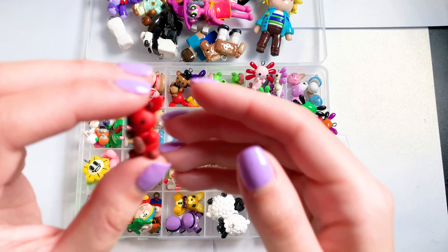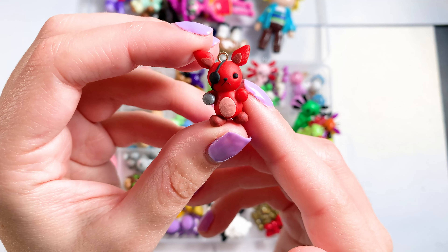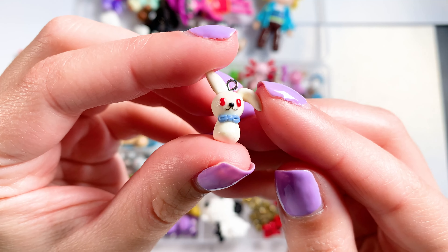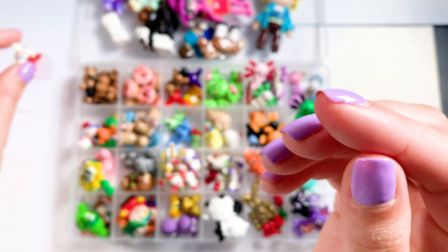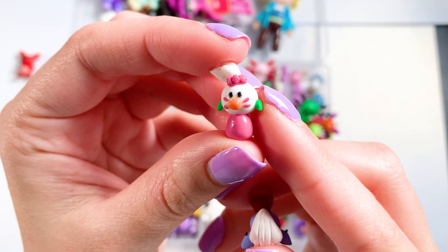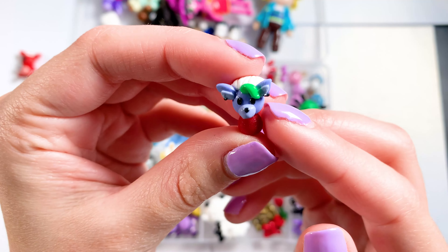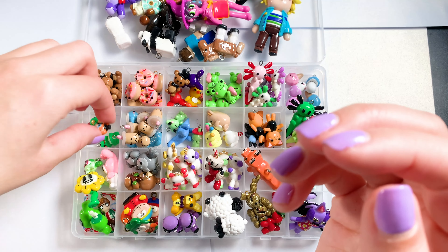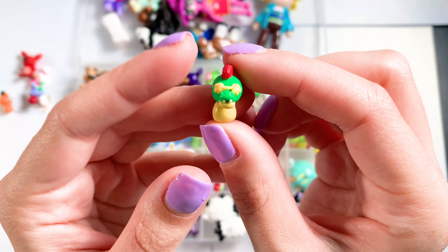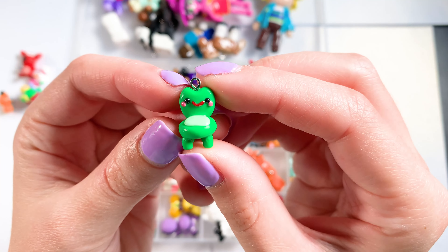So this next section is more Five Nights at Freddy's stuff. To start off I have this cute little Foxy — he's not glazed yet, but once he is he will be up on my shop, so keep an eye out for him. I have this little version of Vanessa Bunny or Vanny from Security Breach, this Glamrock Chica, and Roxy Wolf to go along with her, this little Glamrock Freddy, and Monty. For some reason I also have this little froggy chair in there — I don't know how he ended up there, but he's from Animal Crossing.